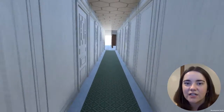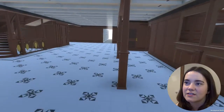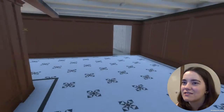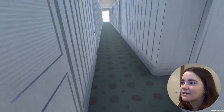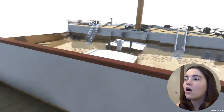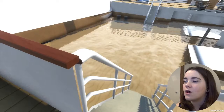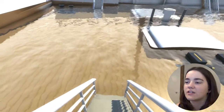Does anyone else get creeped out by finding glitches in games? Like when a wall disappears and it's just blackness — does it freak you out? I thought they had a TV there, but it's actually a painting. It's like they don't have TVs on the Titanic. Do not touch the walls — the walls are deadly. Oh, it's gradually sinking, you twit. Oh hello. Oh Tori, you're an absolute nit. Of course it gradually sank.